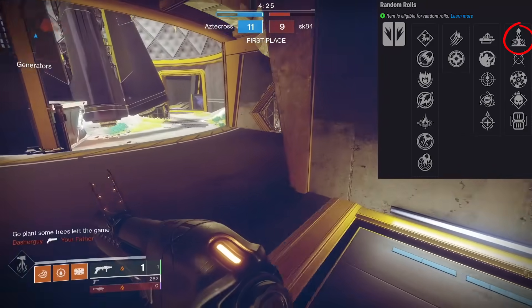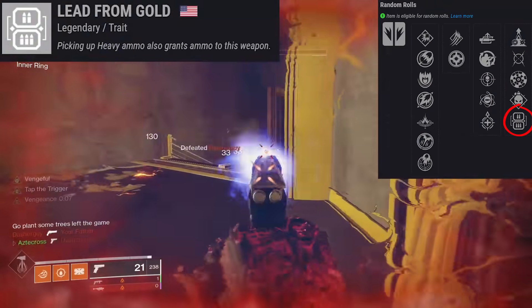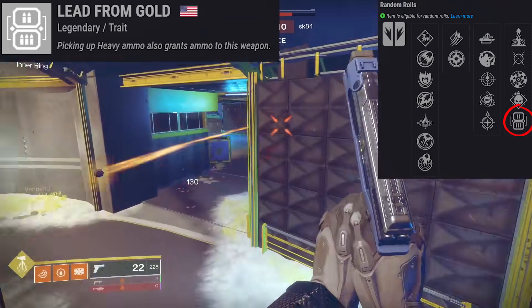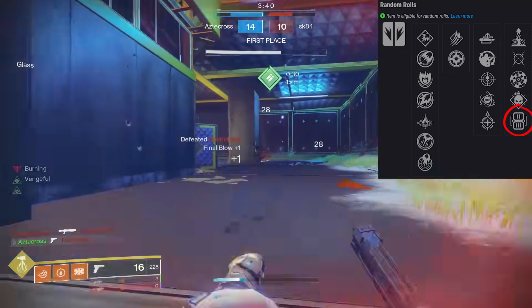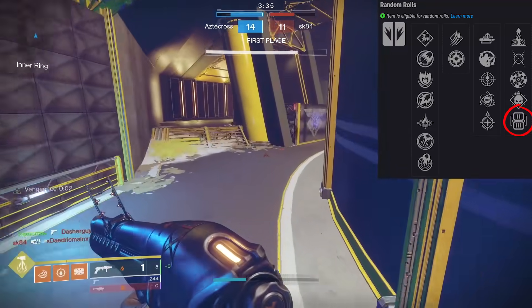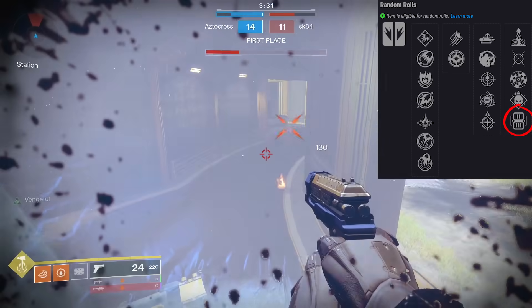Another trait found on this weapon that's also a new one is Lead from Gold - picking up heavy ammo also grants ammo to this weapon. An interesting one, especially if you're combining this with the artifact mod Heavy Finisher. This may actually be one of the best perks if you're trying to keep special ammo for this grenade launcher at all times, but Heavy Finisher does burn your super, so there are pros and cons to both.